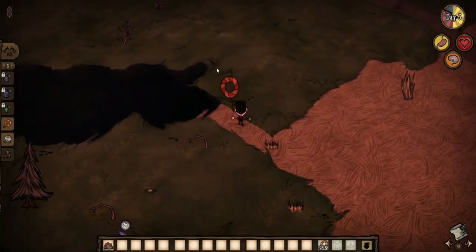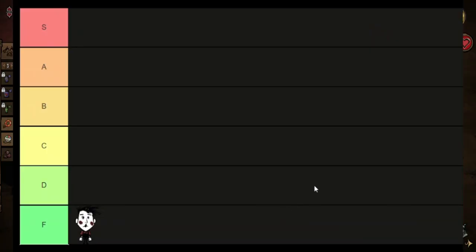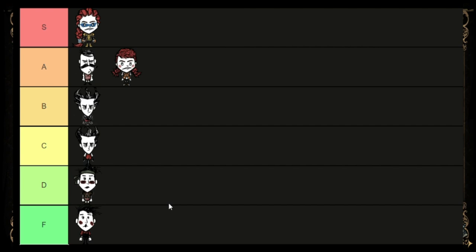One of my recent videos went over my opinion about the various tiers of Don't Starve Together players. The F tier consisted of players who literally just installed the game and are playing for the first time, while the cutoff for S tier was defeating three raid bosses before mid-game.